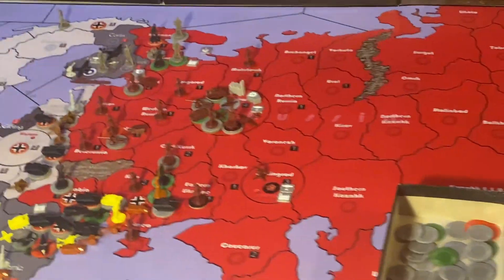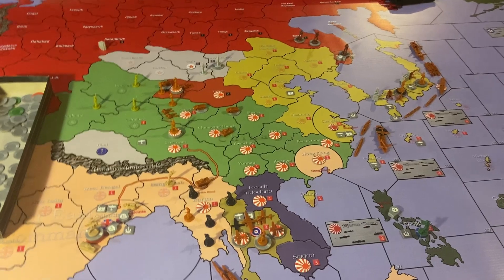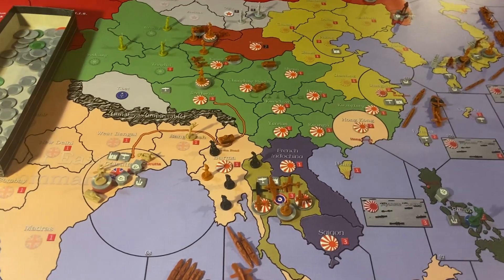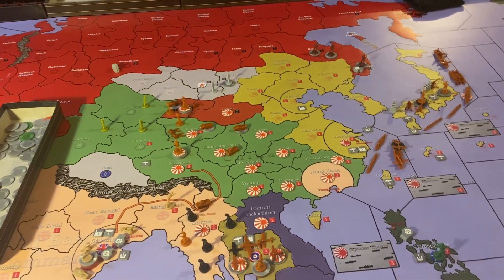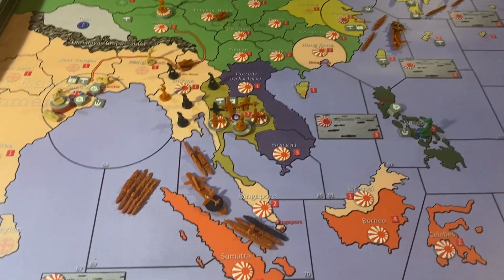Moving a bit more east — China is gone. Communist China is no more and Japan has steamrolled them. It seemed like a couple turns ago they wouldn't be able to push, but they're pushing. They're going to be able to take Novosibirsk in two turns using their major factory.